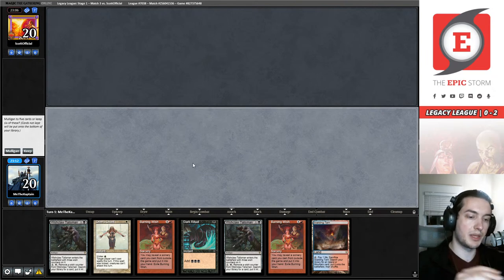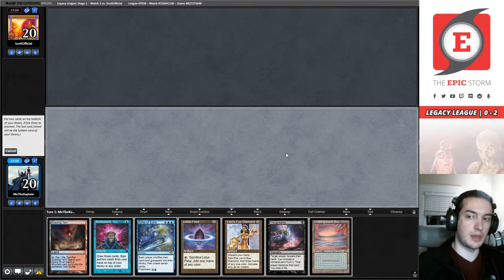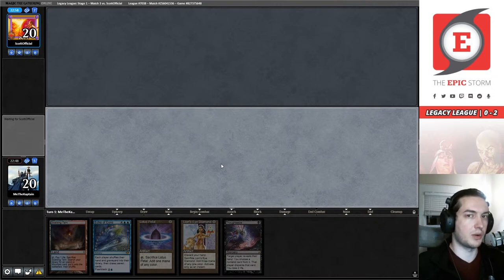This version is not playing something like Memory's Journey to recycle their graveyard. But this five-card hand is beautiful — okay, we're going to keep this five. We'll bottom the Underground Sea and this Brainstorm. Turn one Echo — we're not going to bother Thought Seizing them for what it's worth; it's not going to work out like we want it to.